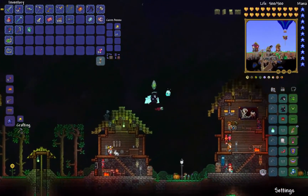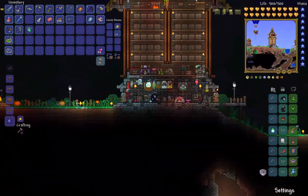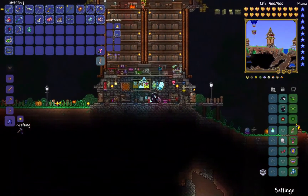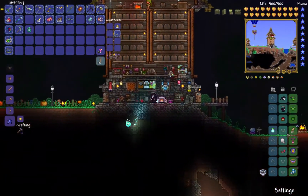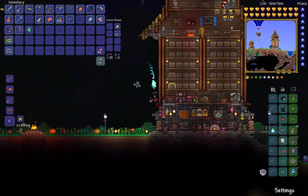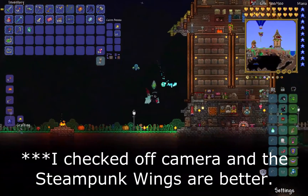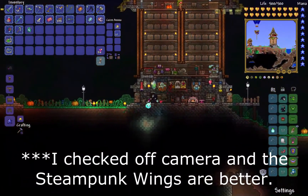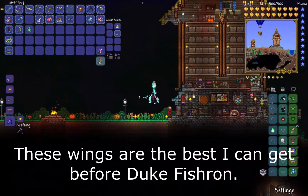I'm getting down to the parts now where there's not much left to do except face off with the next boss - Duke Fishron. There are a couple of things I want to do before I fight him. One of them is to get better wings - the steampunk wings are pretty good but I think the frost wings or fire wings from hell are better. I'll need to wiki that, but I want better wings before facing Duke Fishron.